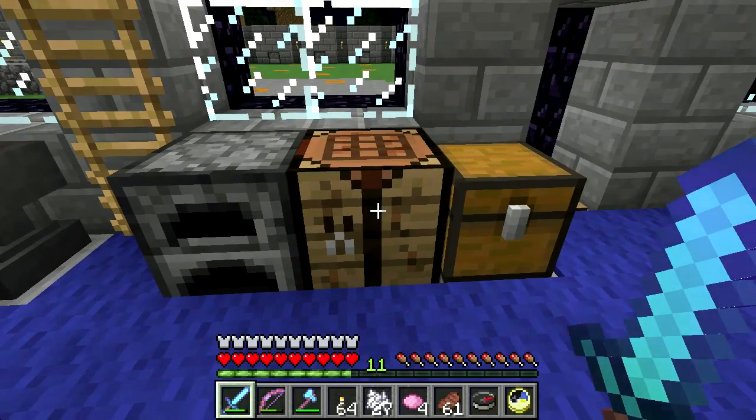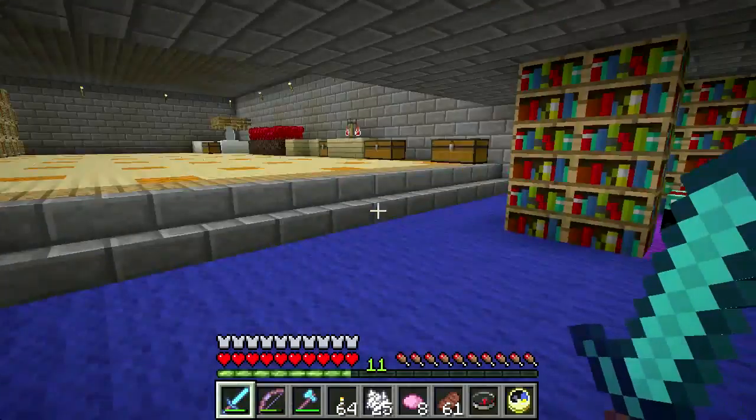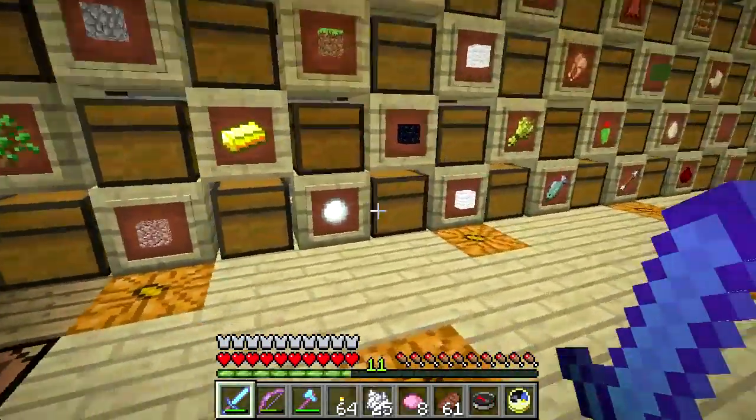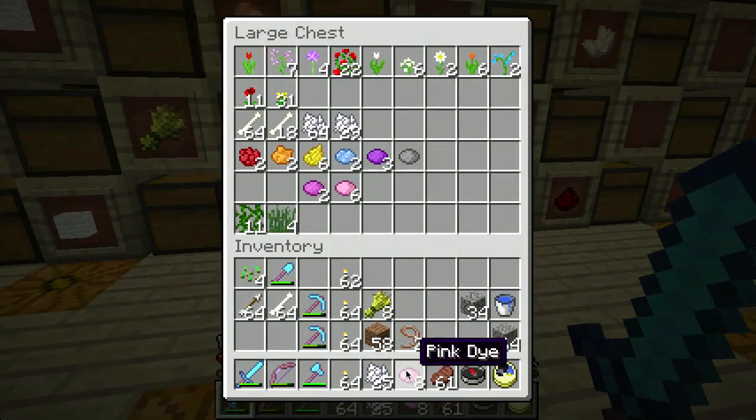You probably already know this - the poppy gives you rose red dye, and then if you combine the rose red dye with bone meal it gives you pink dye. I'll replenish my pink dye supply.